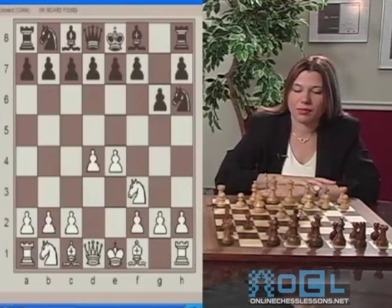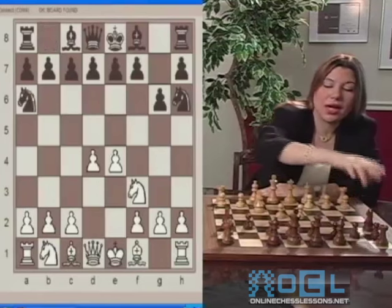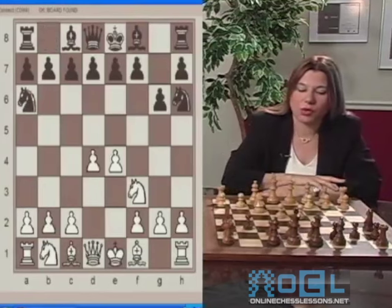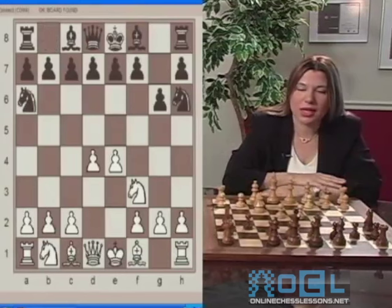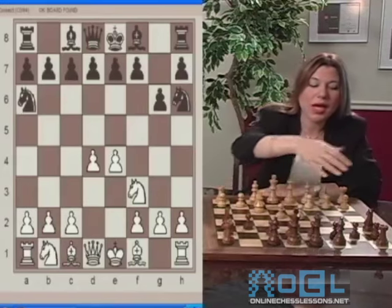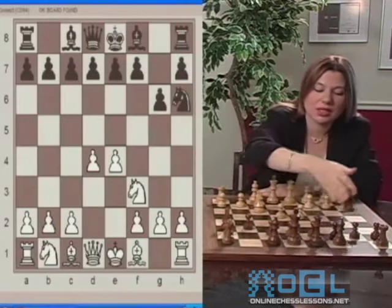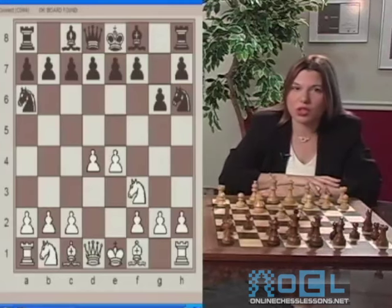Black responds with Knight A6. That's another error. Just like we said, the other knight also developing to the edge of the board. The knight is not developing in the right direction. The right direction is the center, the middle of the board. That would be to develop the knight to C6, or as I mentioned before, to first develop the bishop to G7.